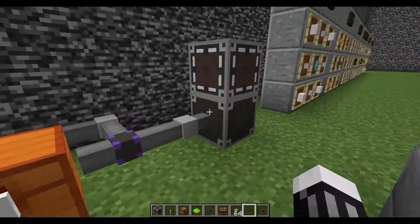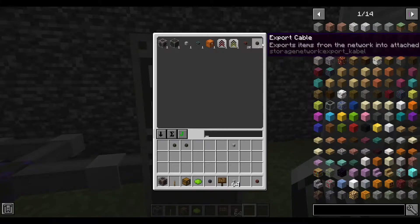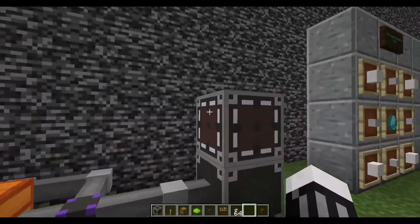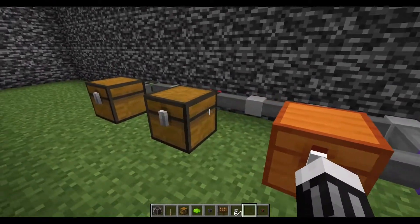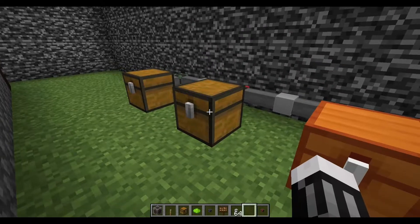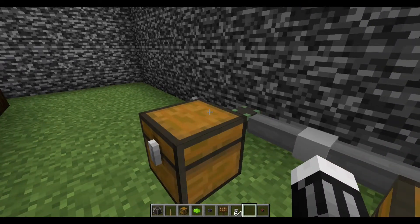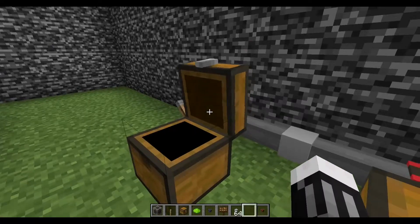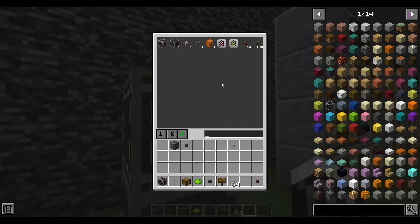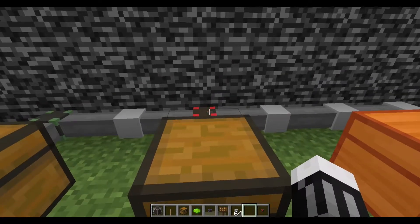Right now only one storage piece is linked to the system. There's also an export cable — you can see the export cables bringing items in, and the numbers going up. The export cable is used to take stuff out of your system; for example, if you had a farm and needed to supply it with bone meal. It has a redstone mode, so when triggered it starts moving items from your system into the connected chest.